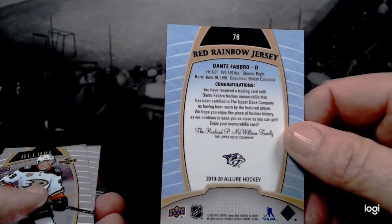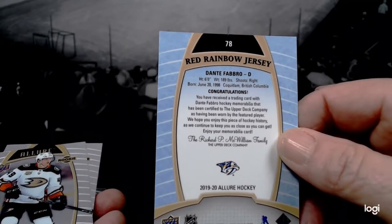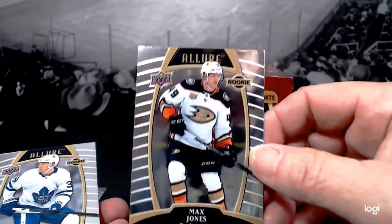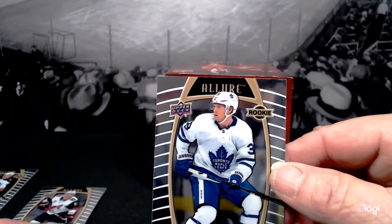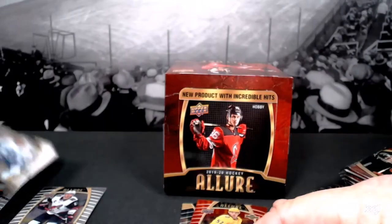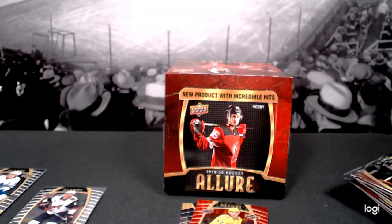We received a trading card — Dante Fabbro hockey memorabilia — certified by the Upper Deck company as having been worn by the featured player. So he could have been laying around his apartment wearing that jersey and they still cover it. Max Jones, another base card, and rookies — you get tons and tons of rookies. Rasmus Sandin. What do you think so far? They're pretty cards.